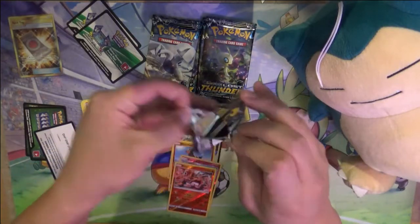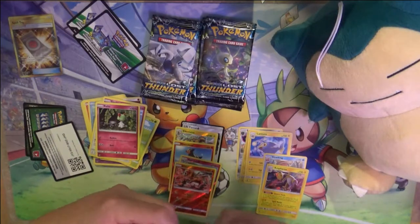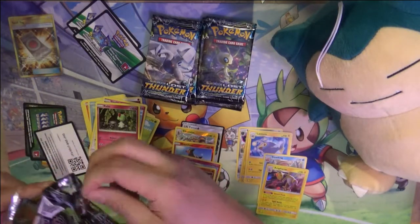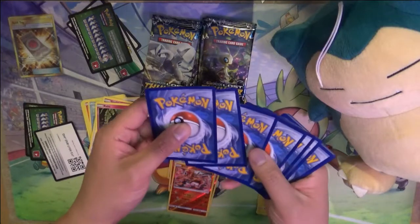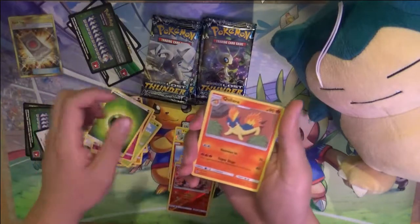I feel like it's been a while since the legendary birds have been relevant. I think someone tried to tell me those were cats - I find that hard to believe. I feel like it's been a while since I've seen good ones. I guess in Celestial Storm there was an Articuno GX, but it was just Articuno.